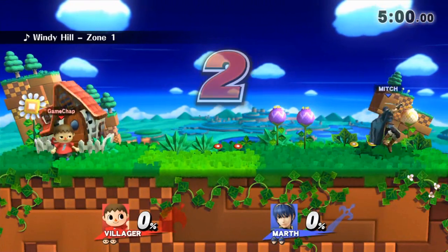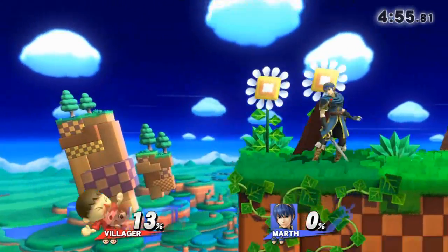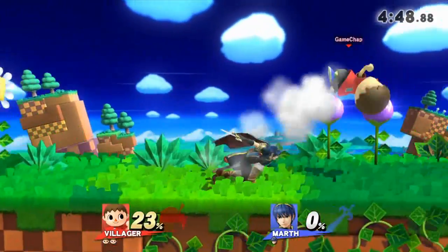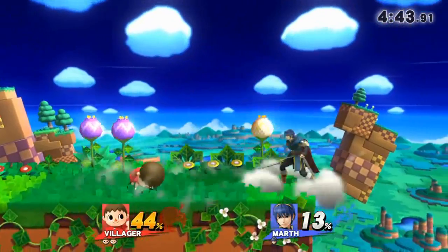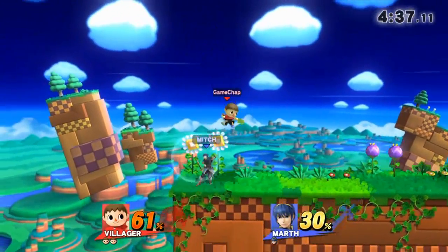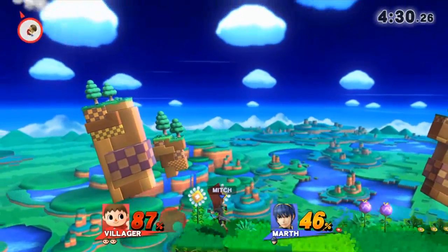It appears to be another Marth, this time on Windy Hill — a different player from before. We learned from an earlier match the ability of staying in close with the Villager, but we're going to have a snag with Marth because he has very good range on his sword. His tipper is very deadly — if you've been caught by his tipper attack, it's all over. The sword-holders like Marth with good range are a real problem for the Villager and his little stubby arms.